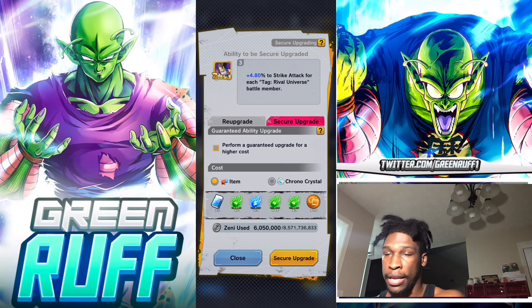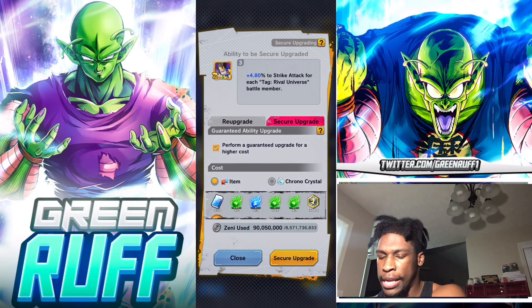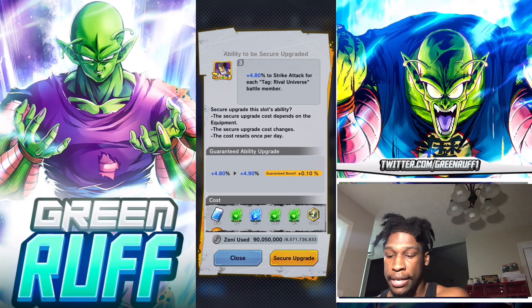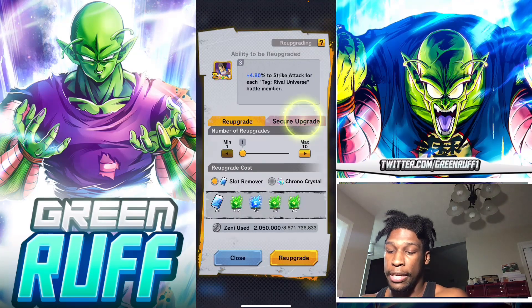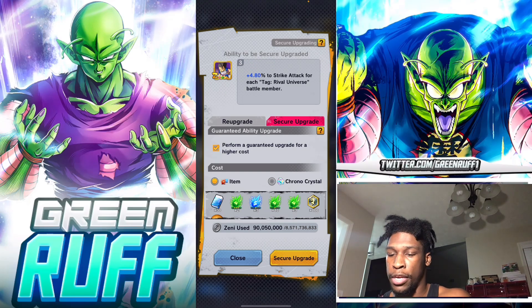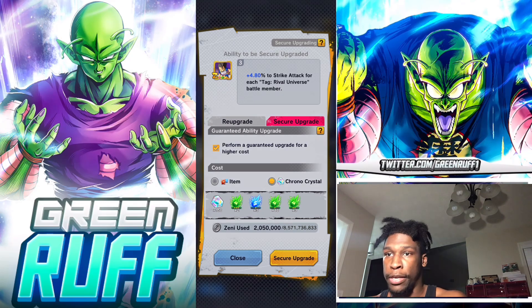I personally prefer the Guaranteed Ability Upgrade over the Secure Upgrade. The guaranteed ability upgrade is guaranteed to go up by a certain amount each time. The secure upgrade just prevents going down but doesn't guarantee going up - you're still rolling the lottery. For gold equipment the guaranteed upgrade costs 30 erasers; for platinum it costs 50. With a guaranteed upgrade it costs more, but it will go up by 0.10 and never go lower. That's very worth it.